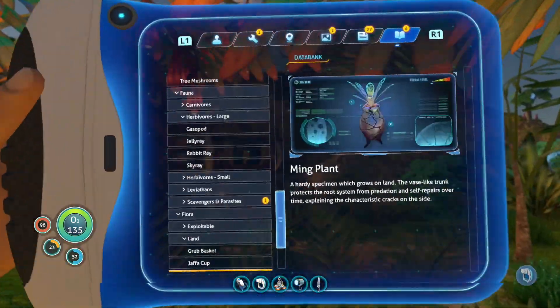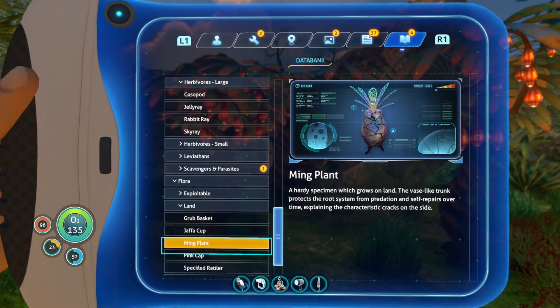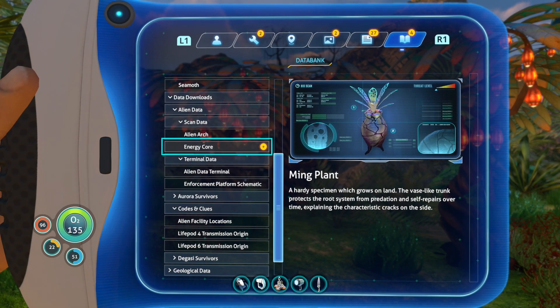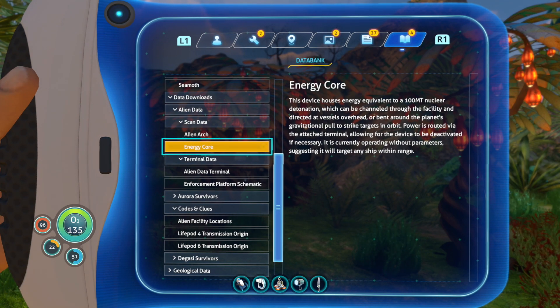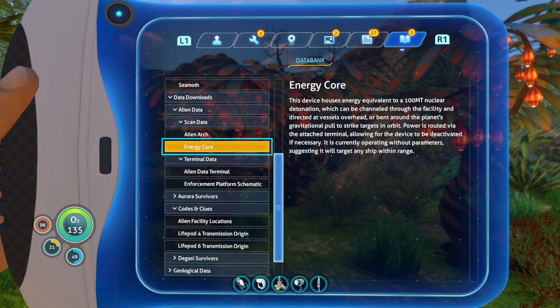Let me get up here out of the way. We haven't looked at this energy core — this is where we were injected, or they drew samples. The device houses energy equivalent to a hundred-megaton nuclear detonation, which can be channeled through the facility and directed at vessels overhead — or bent around the planet's gravitational pull to strike targets in orbit. Power is routed via the attached terminal. So that's probably what happened to the Aurora — it was targeted.